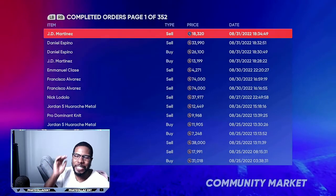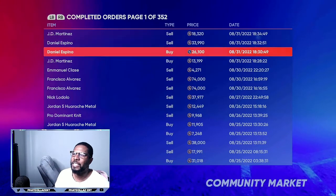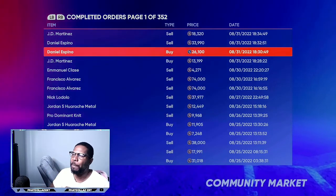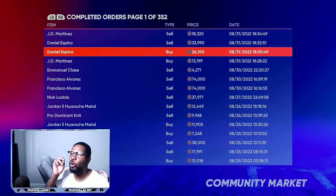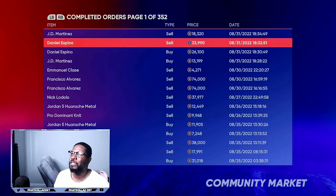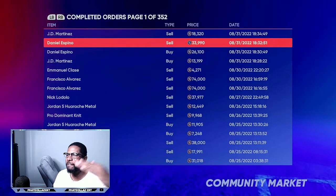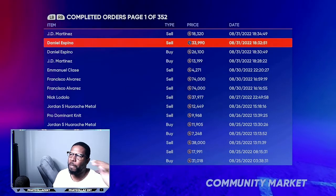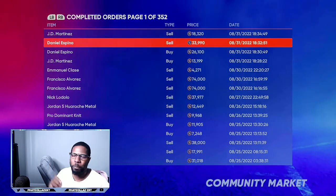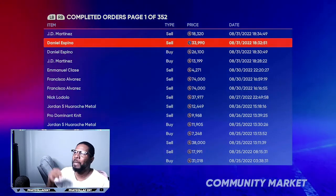You do this five times and that's 10,000 extra stubs in about five minutes. Daniel Espino was another one — a nice gap with a buy price of 26,100 stubs. Turn around and sell him for 33,990 stubs. That gives you a 7,000 stub gap before taxes. They're going to take about 3,000 off, leaving you with a little over 4,200 stubs every single time.